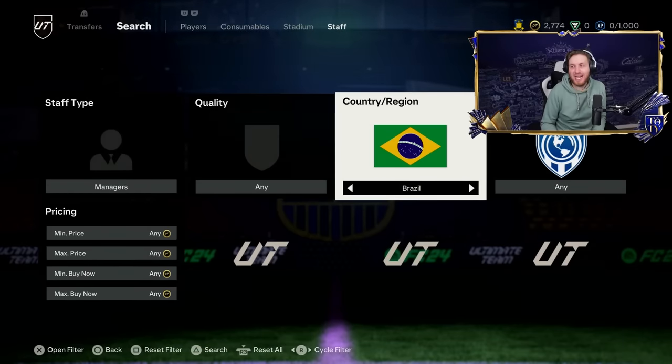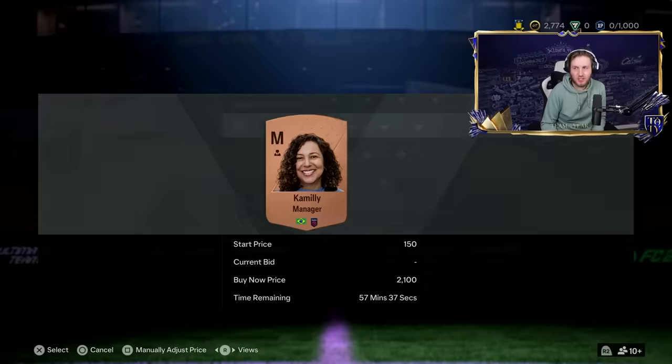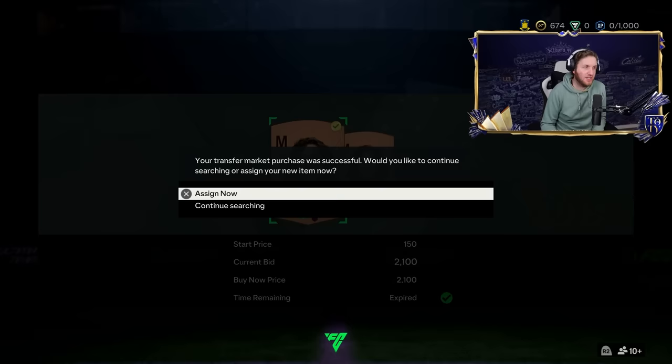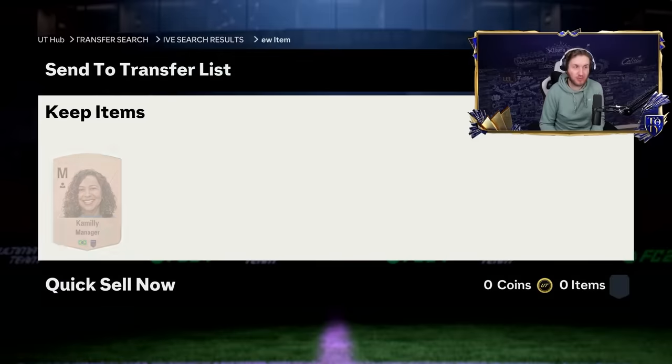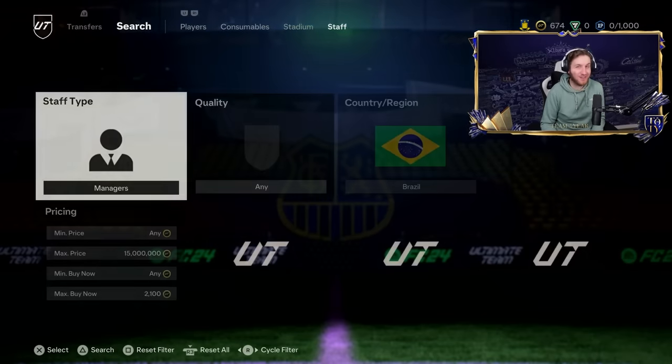You do not need to spend any real life money. Managers from Brazil — the cheapest Brazil Managers are about 2,100 coins. So 2.1K there is pretty good for a Brazil Manager. To break that down, we've spent 2,250 coins total.